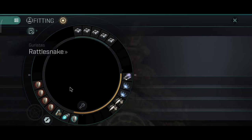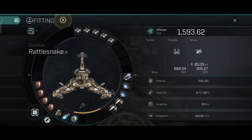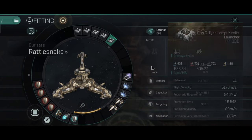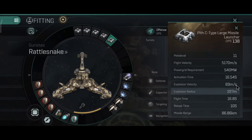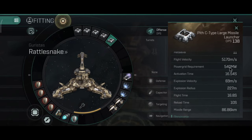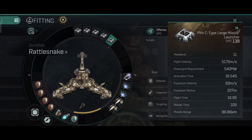Now onto the fit. This fit currently has 5 large missile launchers. They have a little bit more DPS than the Rapids, decent range, decent damage, and are generally good to use at storyline missions. They're also good to pair with sentry drones, because sentry drones have very long range and high DPS.